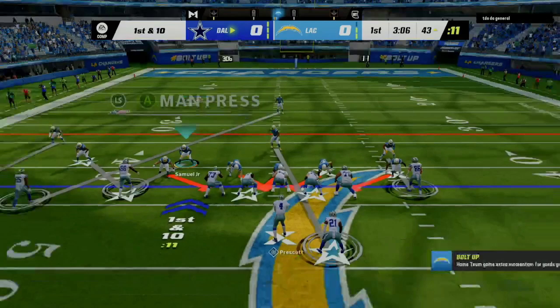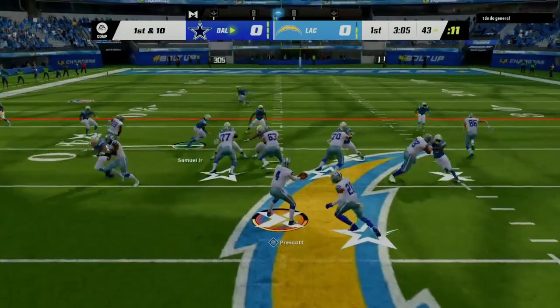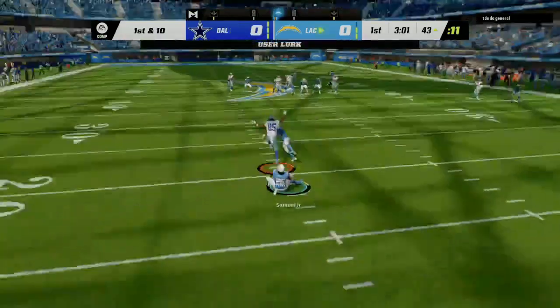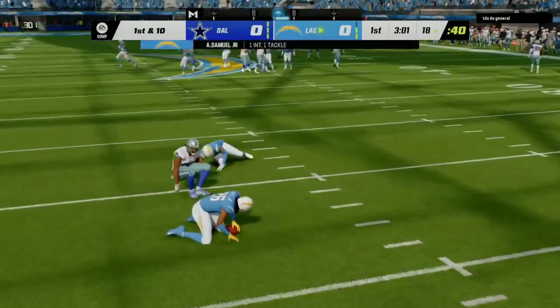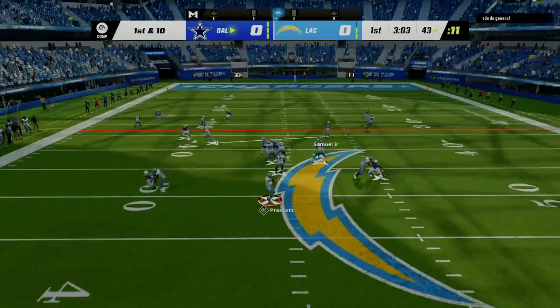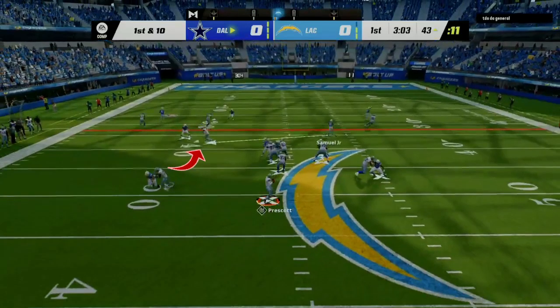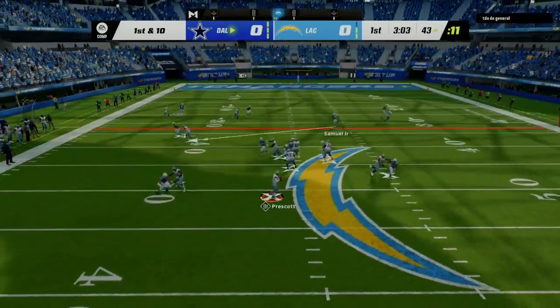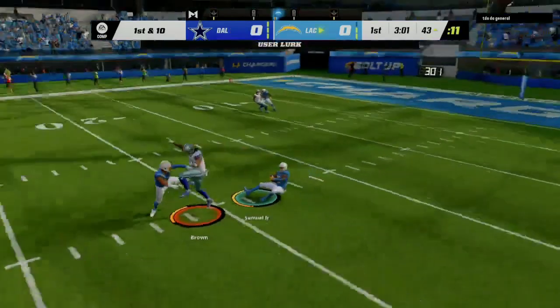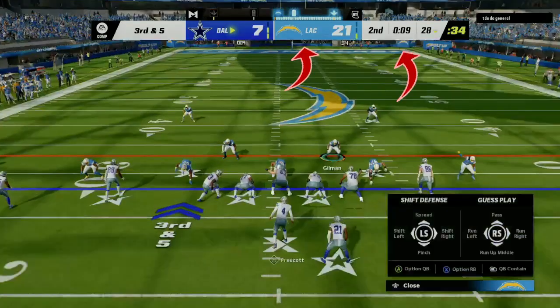Right here we do the scissors defense — you can find this in the e-book. I like the cross man. As you can see right here, his underneath route which was his first read is not open. The scissors defense cross man puts the guy in the slot on the inside receiver. The safety on the receiver coming from the backside — there's going to be more space, he won't light up if he has abilities. This is the best way to make every single opponent rage quit. We're up 21 to 7 in this game.